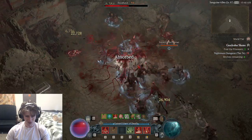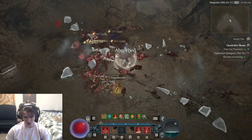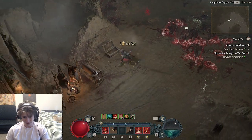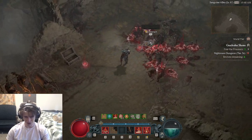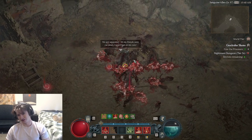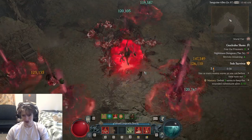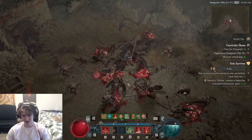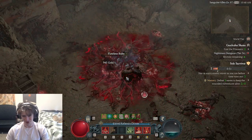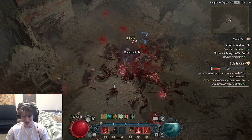Go grab the Blood Orbs for more Fortify. We're also getting Blood Orbs from Corpse Tendrils, because we have a 35% chance per target to get a Blood Orb whenever Corpse Tendrils hits. This build destroys in events like Massacre or whenever there's a ton of enemies. This build is like the best at that — it's better than Bone Spear in that regard.